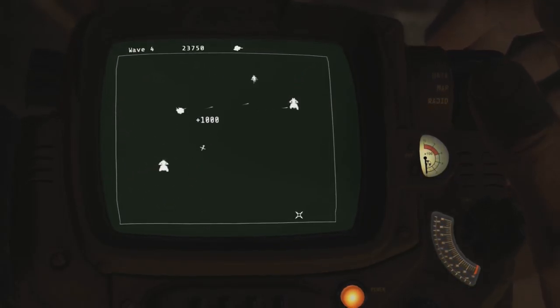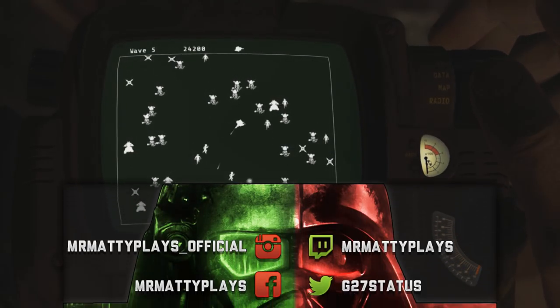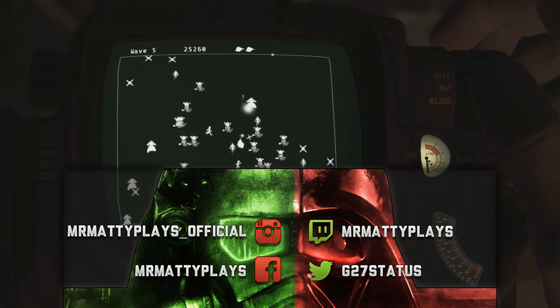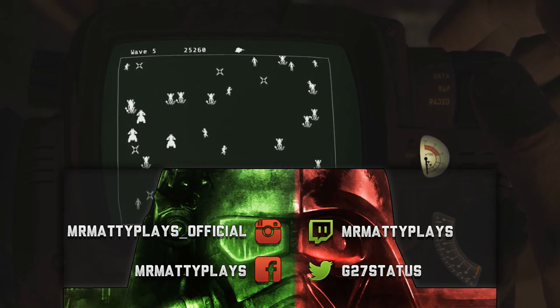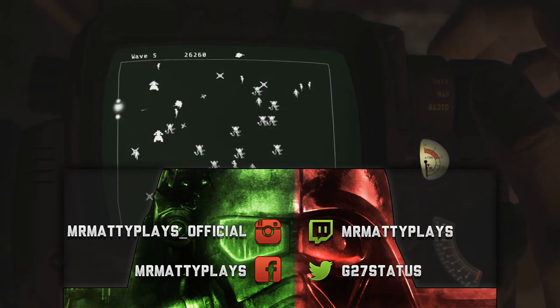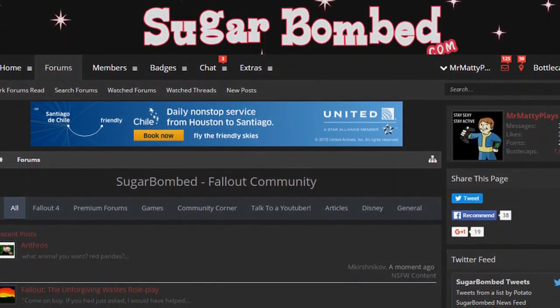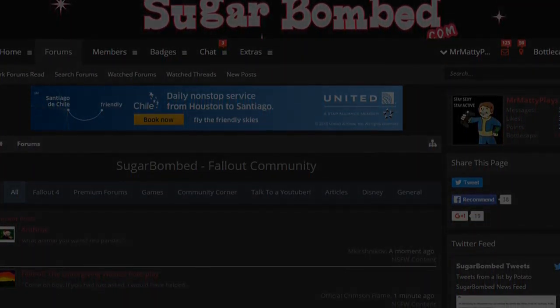Very quickly, this is how you acquire the holotape game Automatron in the Fallout 4 Automatron DLC. I hope you guys are looking forward to more Automatron content. I'll be sure to be filling your sub boxes this week, ladies and gentlemen, so get ready. Be sure to follow me on Twitter, like me on Facebook — the links are in the description. Check out triggerbomb.com, the place by Bethesda fans for Bethesda fans. Stay sexy, stay active. I love you all. Peace.